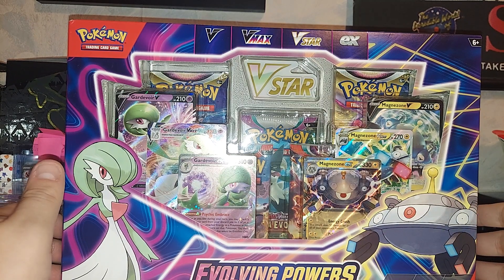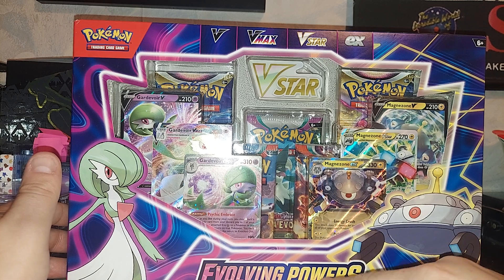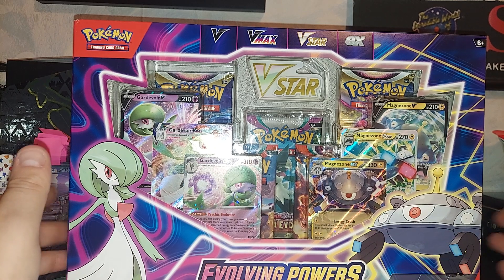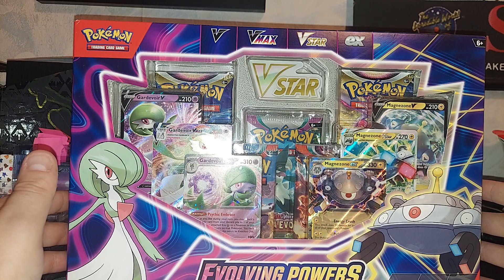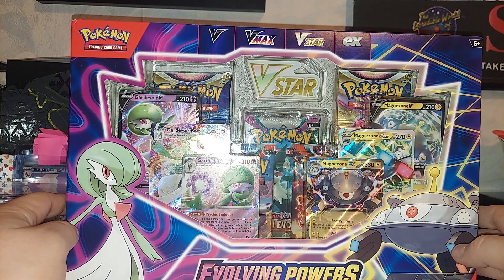Hello again everybody, welcome back to another episode of Journey to 13. Today we have the Evolving Powers Premium Collection Box. I see some Gardevoir and Magnezone promo cards.